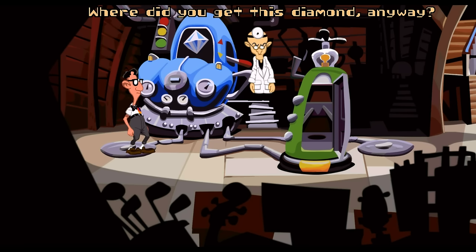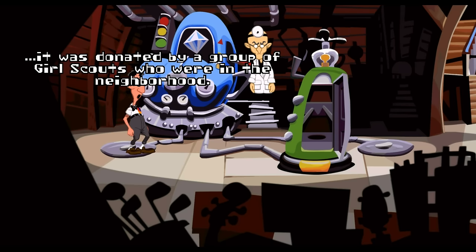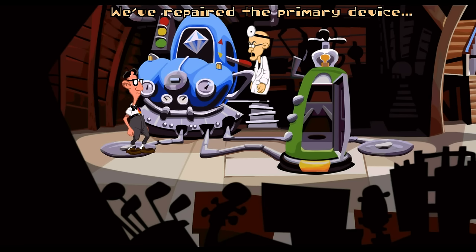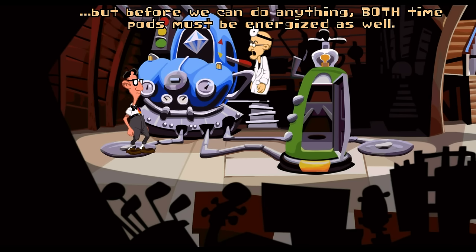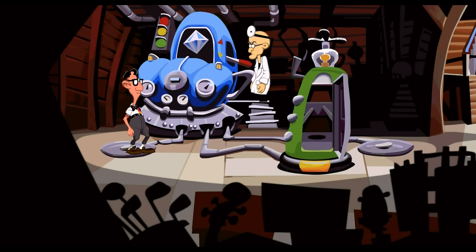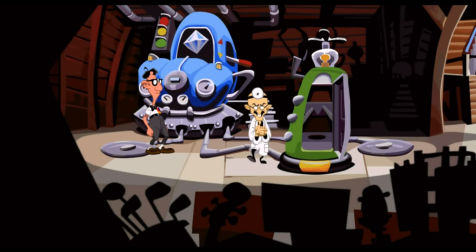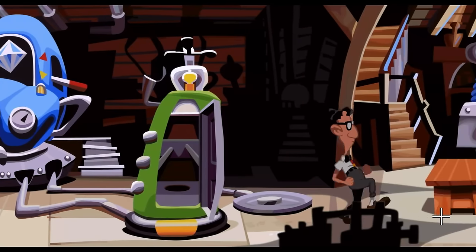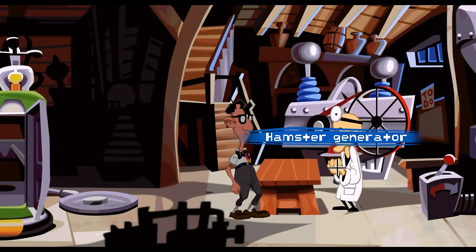Can we bring back my friends now? Dr. Fred says they've repaired the primary device but both time pods must be energized as well before they can bring back Hoagie and Laverne. I need a dime - just one. I wonder if we can flick this thing without him knowing. We better not. We can definitely get Hoagie back - he's all powered up and ready to go. It's just Laverne, and we need a coin.